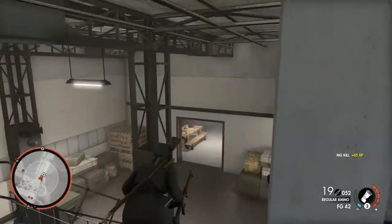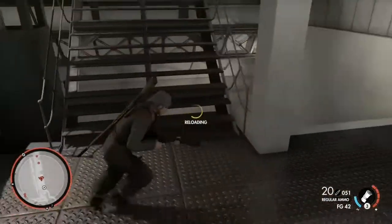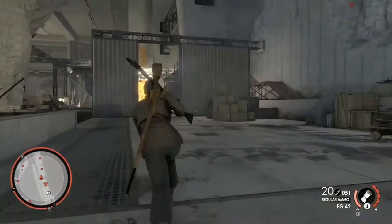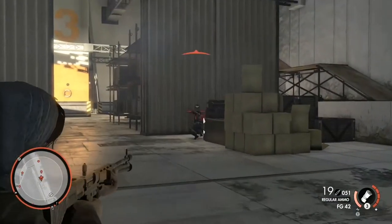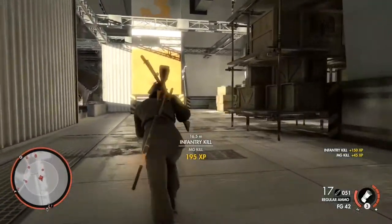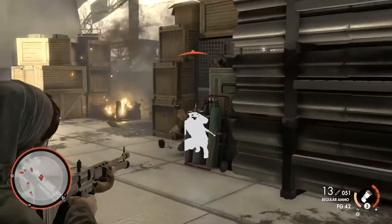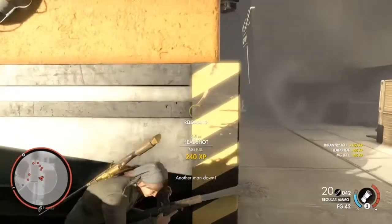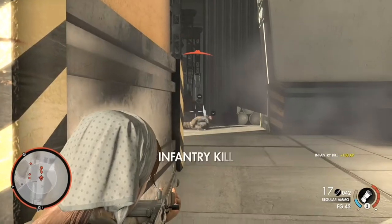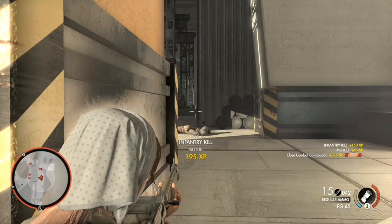The weapon also overheated quickly in automatic fire, which defeated the point of the weapon itself. As a semi-automatic it worked fine, but it was put out of favour rather quickly. Had the Nazis listened to the trials groups of the 30s and chambered it for the 7.92x33mm intermediate cartridge used on the Sturmgewehr, the weapon could have been very effective. They were produced from 1942 until 1945, but in those three years only about 7,000 were actually built.